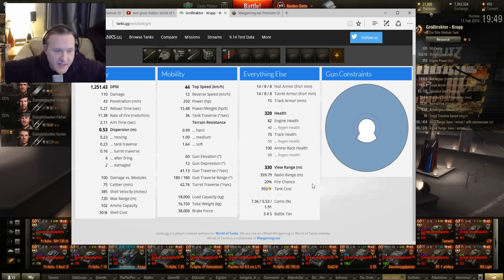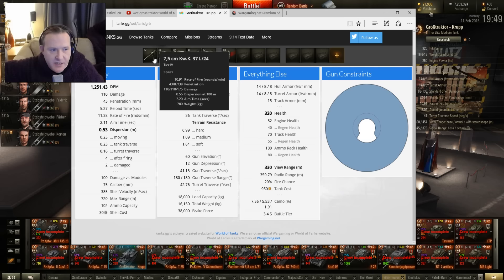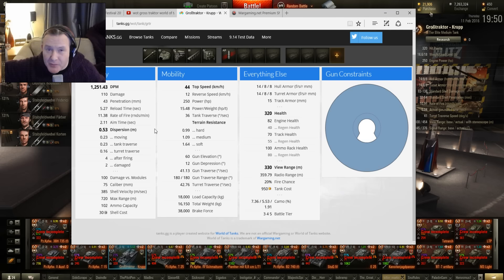Looking at this thing, what you've got: DPM 1250, quite nice; dispersion 0.53, not very good. You've got to treat this 7.5cm as basically a HE thrower — you lob it, it lands on the target. It's a support tank. The gun elevation is 60 degrees, gun depression 12 degrees. Basically it's fantastic at working ridges, staying behind people and just lobbing shells constantly onto your opponents and taking them to pieces.